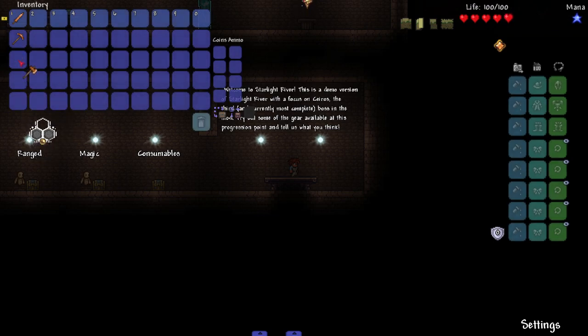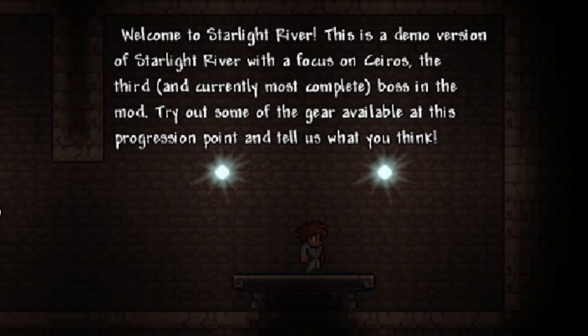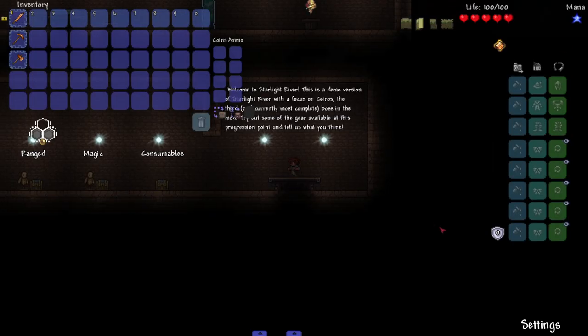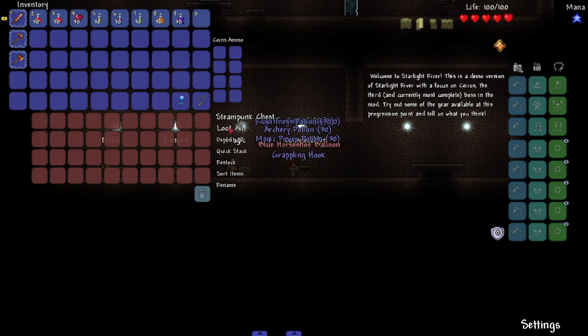Whoa, you hear that? When I change my weapons and stuff it makes a noise. I loaded up a whole new world with the mod installed and it threw me right in: 'Welcome to Starlight River — this is a demo version with a focus on Xeros, the third and currently most complete boss in the mod. Try out some of the gear available at this progression point and tell us what you think.' I'll tell you what I think — I gotta see what happens. I'm looting everything.